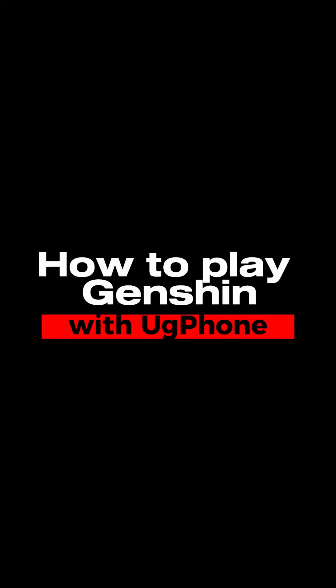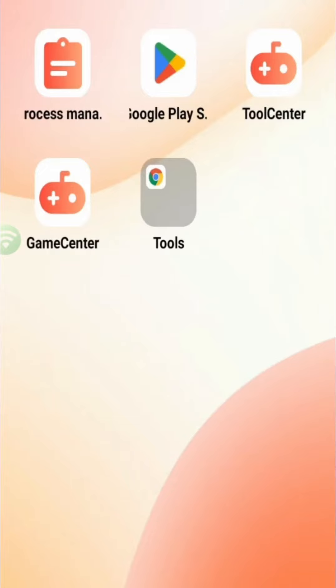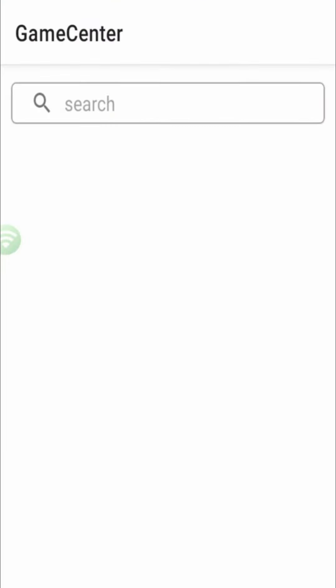How to play Genshin with UG Phone. Tap the screen to access your device. You can download the game in the Google Play Store, but I strongly recommend you do it in Game Center, which has a built-in mirror package. The speed is super fast.